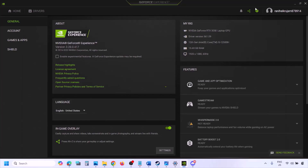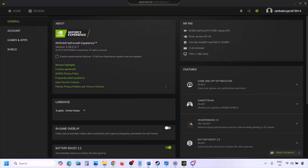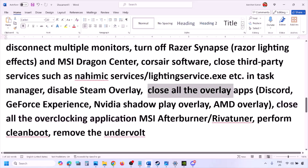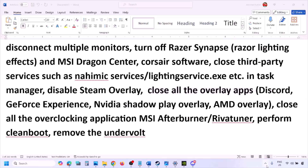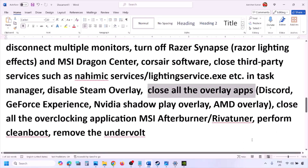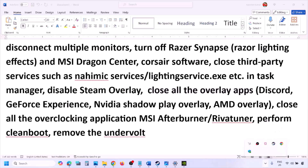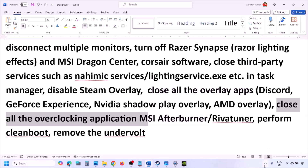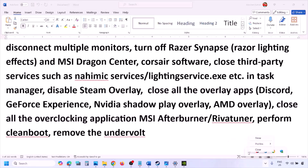If you are using GeForce Experience, click the Settings icon in the top right and turn off In-Game Overlay. If you have any other overlay application, turn off the overlay or close the application entirely. Close all overlay and third-party applications — including Discord and GeForce Experience. Also close all overclocking applications such as MSI Afterburner or RivaTuner.